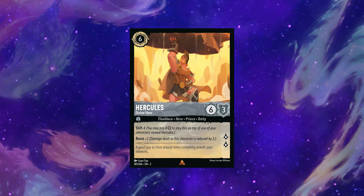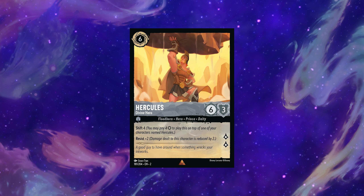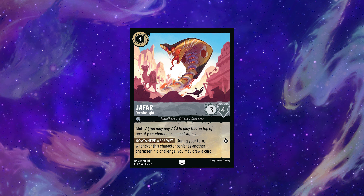Hercules has solid shift options but competes with Tinkerbell for the six-cost slot. I can see going all-in on Resist being an option against Steel Song, so he gets a bronze egg. Jafar is our last Steel Floodborne, again offering card advantage to a color that lacked much card advantage to begin with.